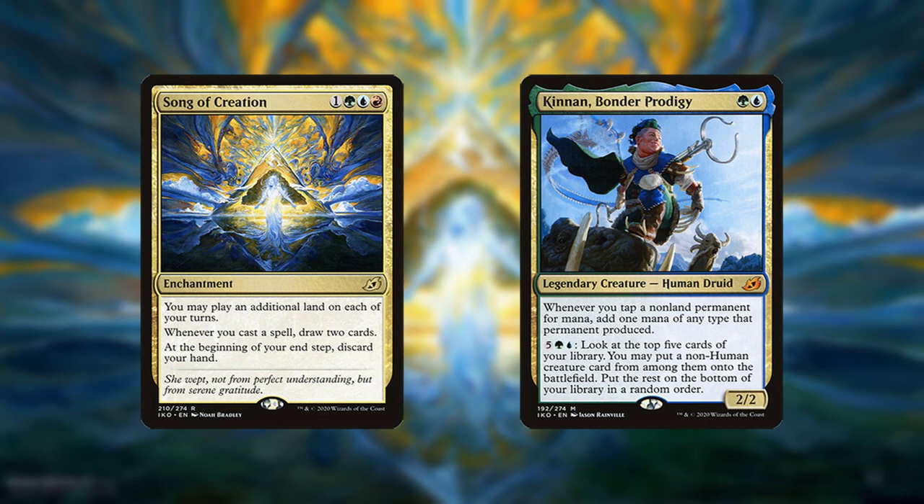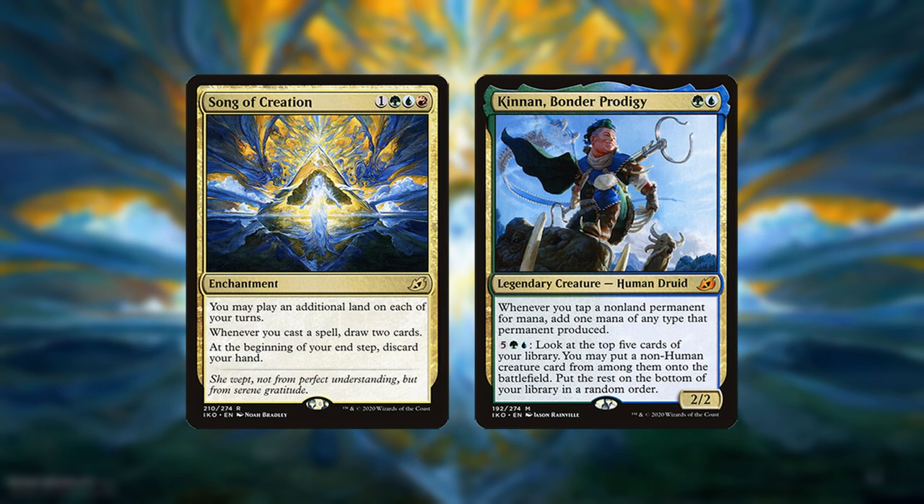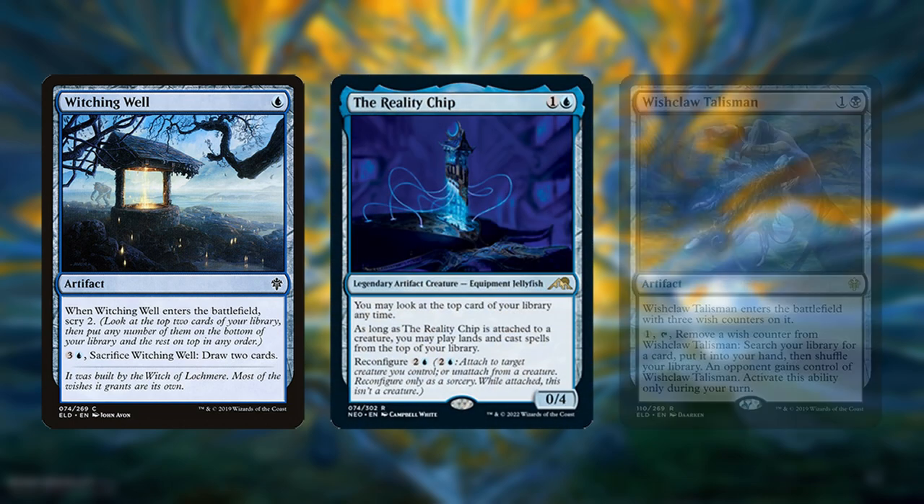You don't technically need Kinnon to win if you chain enough cheap spells back to back, but it's harder without him. Various other spells in the deck also draw more cards or find combo pieces including Witching Well, the Reality Chip, and Wishclaw Talisman.